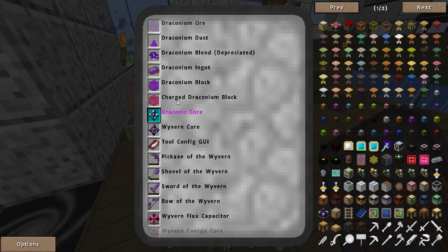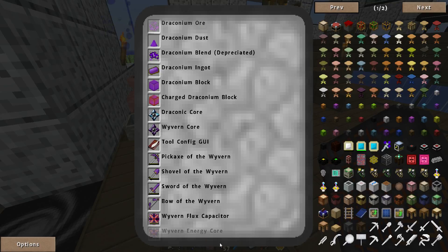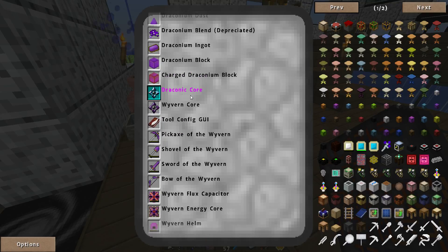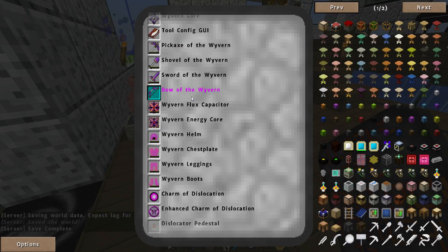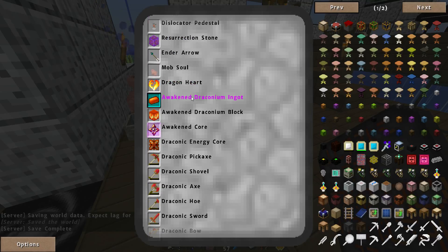I want to make charged draconian blocks, using them in the ritual of the draconic resurrection and the ritual of awakening. Place a draconian block in a charging device and a hundred million RF later, you will have a charged draconian block.